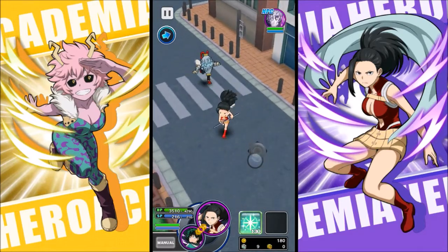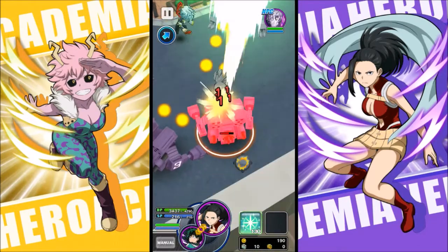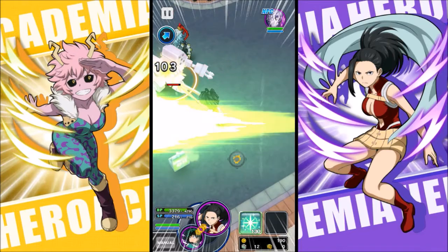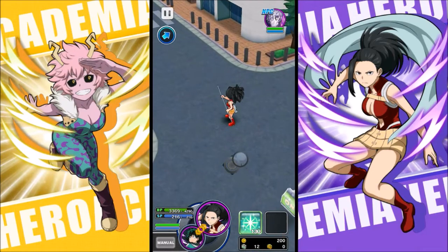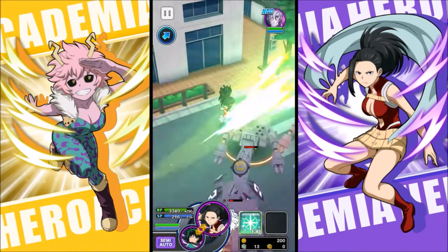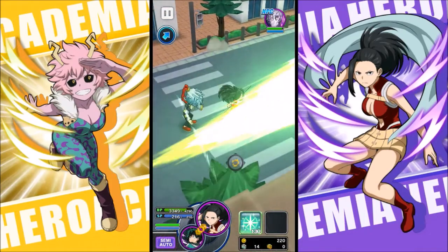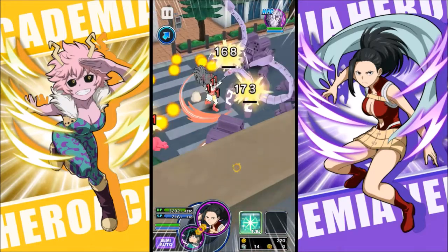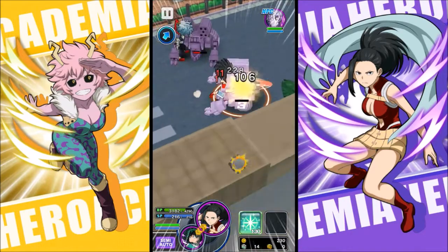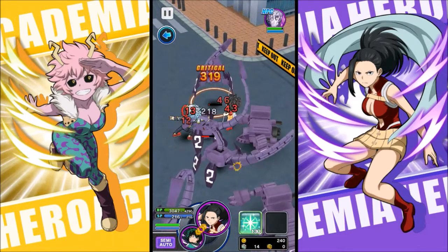Her attacks feel kind of slow. I want to test whether all characters attack at the same pace — same frame data or not. I'll put it on semi-auto and count how long it takes to finish a combo, then compare it to the other girls. If some characters attack faster there's really no reason to use slower ones.